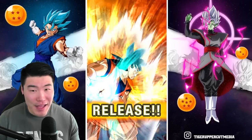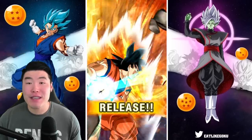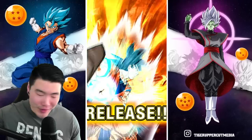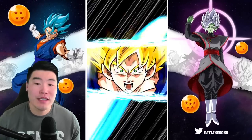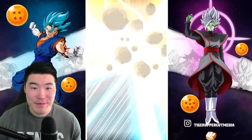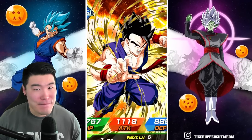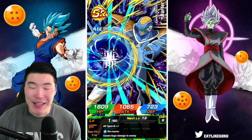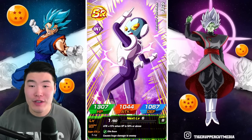Last multi of the video — let's make it another group summon. We do have Hercule on Boo so we're getting something featured. Three, two, one, let her rip! Come on Piccolo, Piccolo, Piccolo — I had to think for a second, we're on the Piccolo banner, Piccolo Junior.